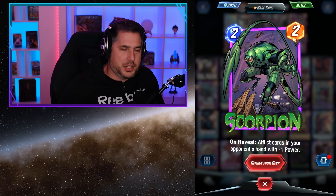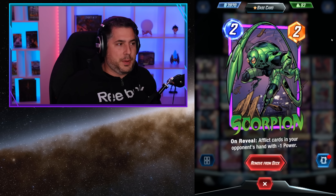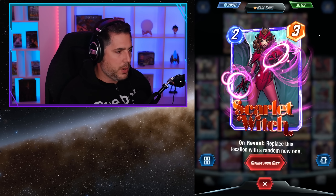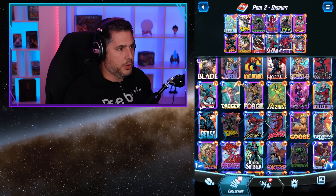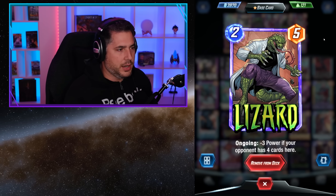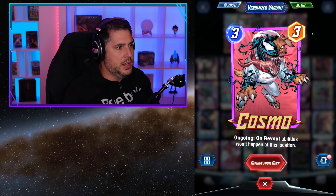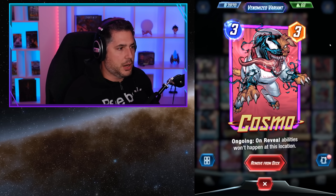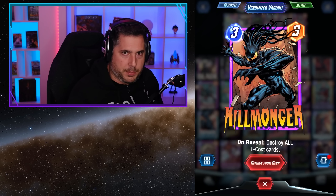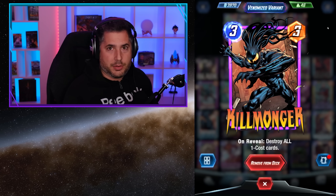Scorpion is a god-tier disruption card — nothing is more infuriating than getting hit by Scorpion. The negative 1 across the hand is super huge; one can make the argument that if they have a pretty legit hand, Scorpion is basically like a 2-5 or 2-6, depending on how many cards they hit. Scarlet Witch is great because you want some control disruption elements — if there is an unfavorable location you can get rid of it with Scarlet Witch. Lizard isn't necessarily a disruption card, but as you move into Pool 2 there will be less zoo-style mechanics and more focus on individual larger units like in Dino decks, so the advantage of Lizard is it's less likely they'll zoo up against you. Cosmo is a core component to disruption — there are quite a few decks that rely on Odin combos and synergies, and Cosmo will destroy those completely. Killmonger is fantastic; the only one-drop in this deck is Iceman, and Iceman's effect is long-lasting in the opponent's hand, so wiping out Iceman isn't that big a deal — it's a hard counter to any zoo-style deck.